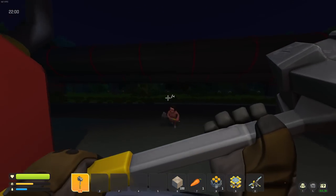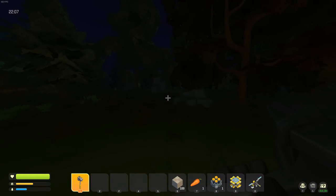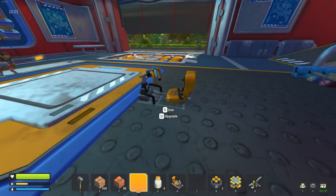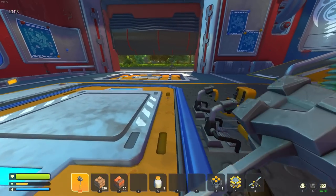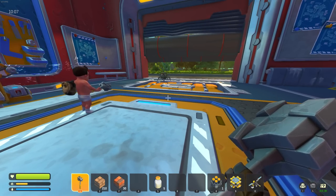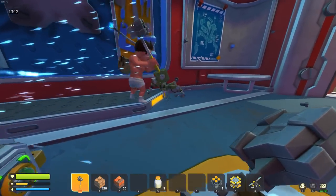We figure out which direction the water is, and head out. I'm gonna chop down some trees near the water too. In the morning we've got a visitor - look at this guy, look at how bold he is! He's just creeping over to our craft bot casually.